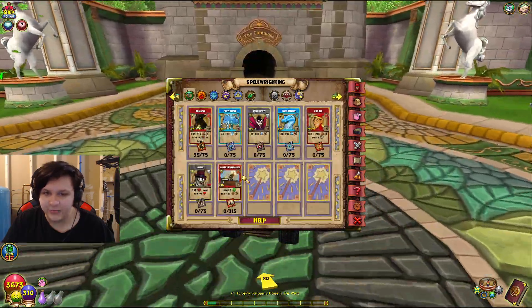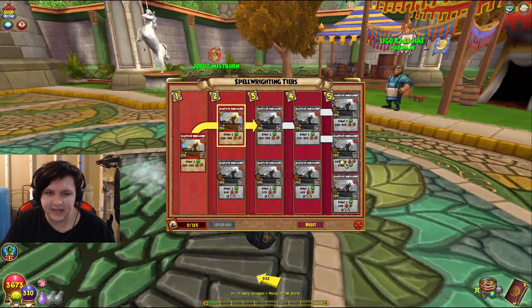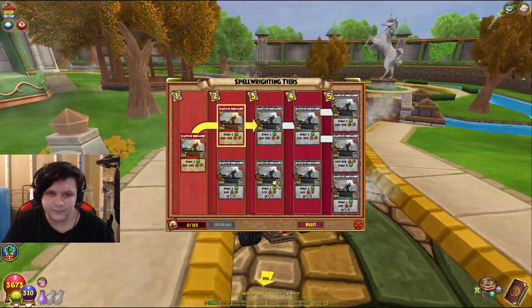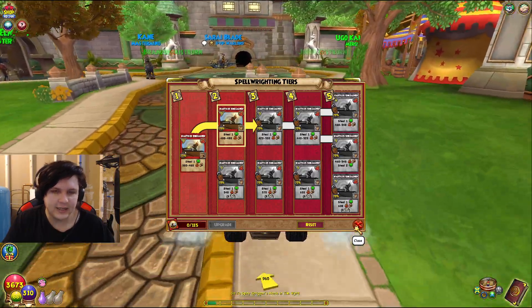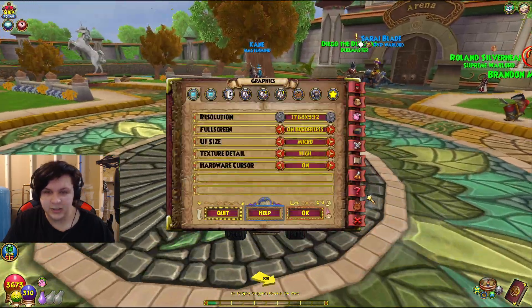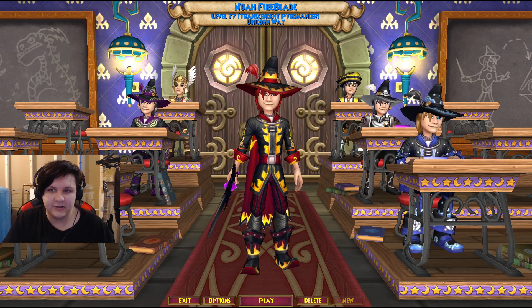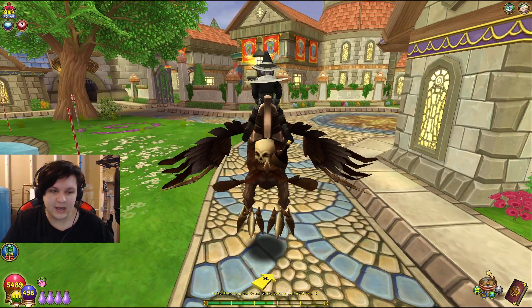Would I recommend going for this on a fire? Probably not. You can make it do a decent amount of damage, but I just don't think it's worth it. It does steal one charm before doing the damage, which is incredibly useful and can be especially helpful on certain bosses. So it's okay to get on fire, but most likely you'll get the spell and spellements for it just by farming for Ship of Fools anyway, which is probably the best spell — I'll go into that later.